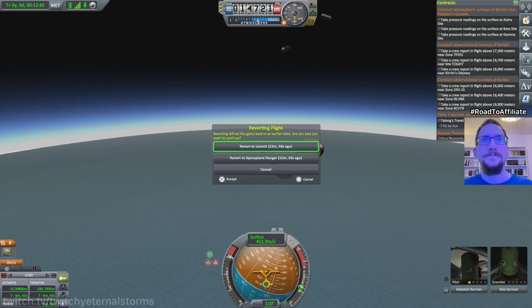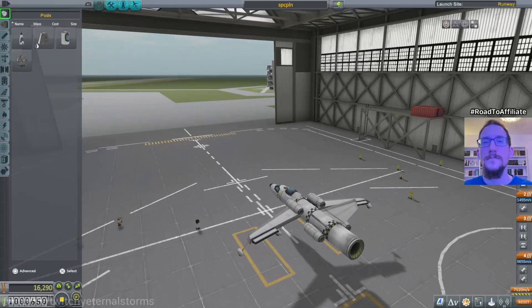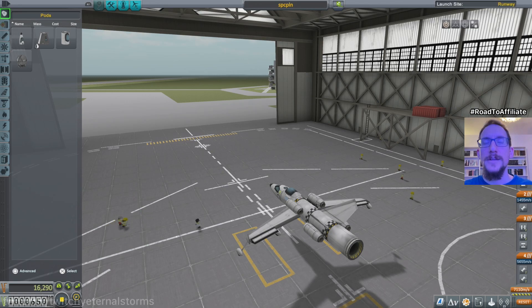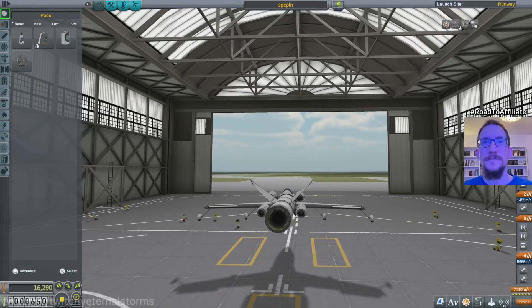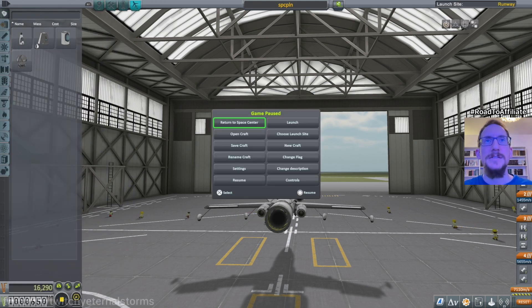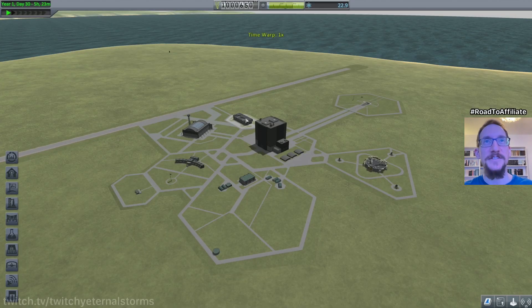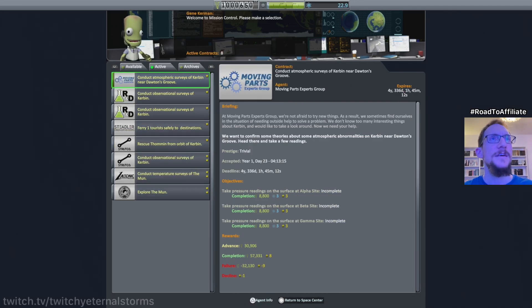Oh boy, this is tough. What can I do to do this mission? You know what, let's return to the Space Center. Maybe a new mission has turned up. So we can put a pin in that and do something different for the rest of the day.